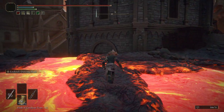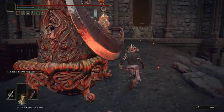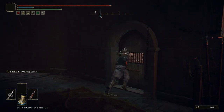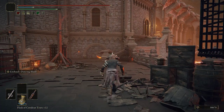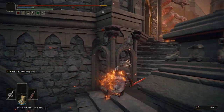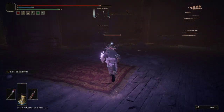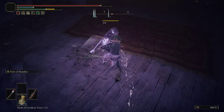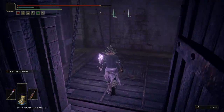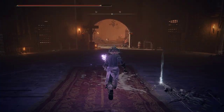Up ahead there's going to be an iron maiden — or a virgin maiden rather — and we can just run right around them, jump through this window, and then open the door over here. Go ahead and run past this serpent, and then over here there's going to be a guy we're going to kill because he gets a little annoying. Right here we're going to jump on this button and send this down, hop off, and that will unlock the shortcut we're going to use.